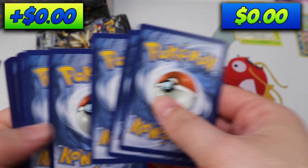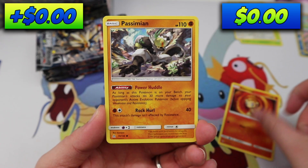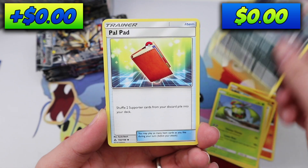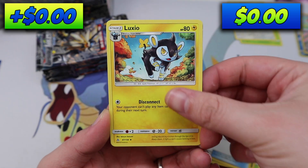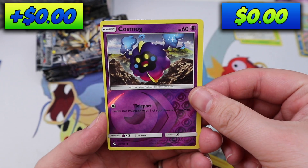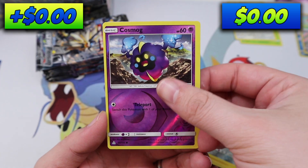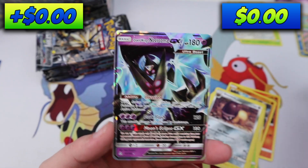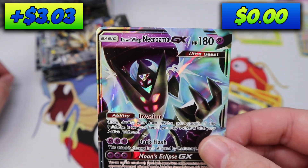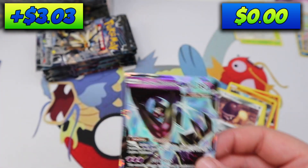Pack three: Chimchar, Passimian, Baneery, Carnivine, Sneasel, Powpad, Luxio, a Shieldon — wow, look at that, off-center, that's crazy — and a Dawnwing Necrozma. That's awesome. Value here.